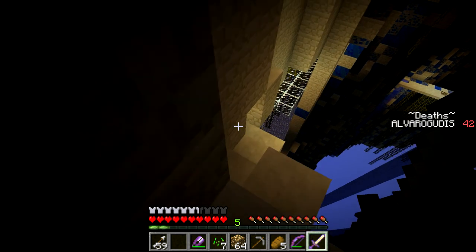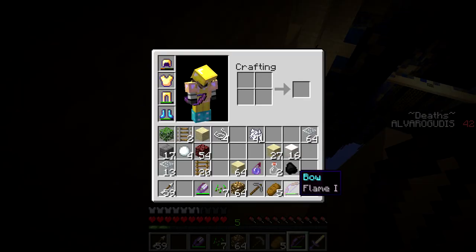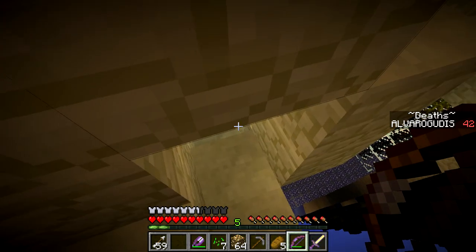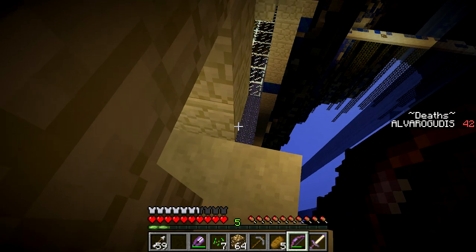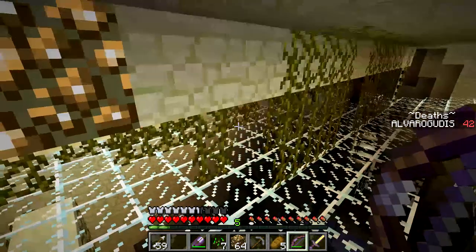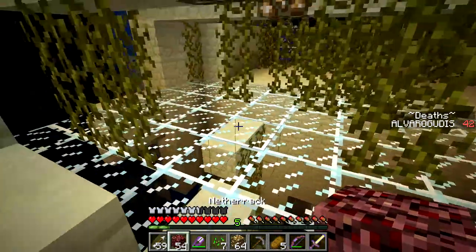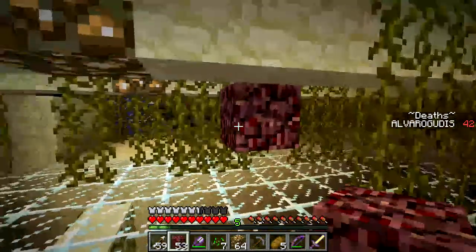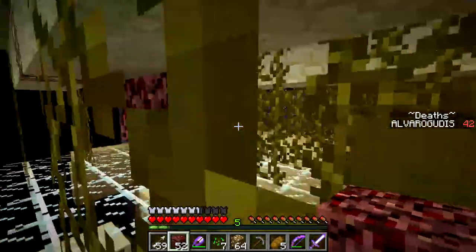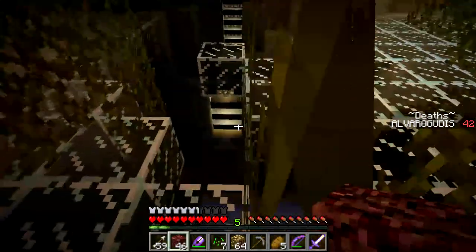I took the little cursed bows that they gave me, and I think next I'm gonna combine it with this one. I combined two of those — that costs 15 levels — so I have a power 2, unbreaking 3 bow. I'm just gonna combine it with the next one because that makes sense. Let's use a non-expensive block like netherrack — that's where we can kind of wall off that scary place.